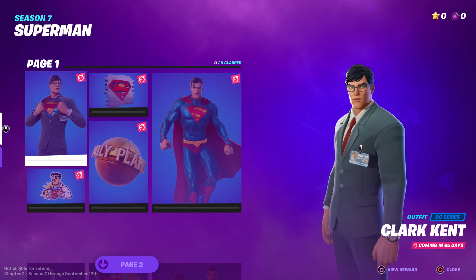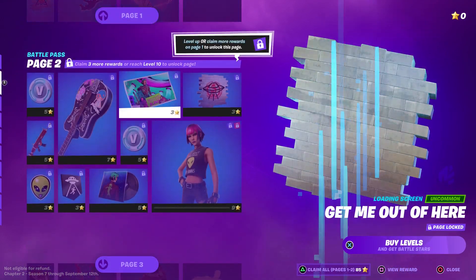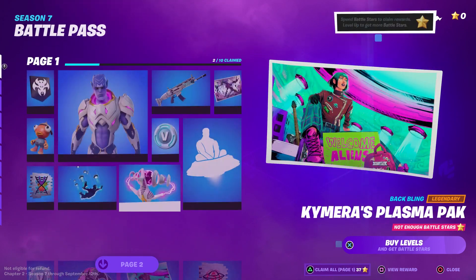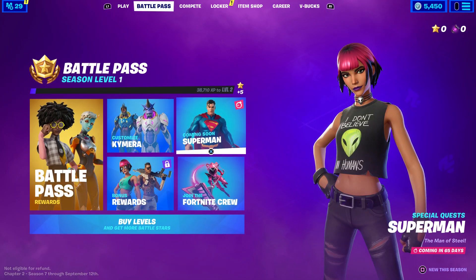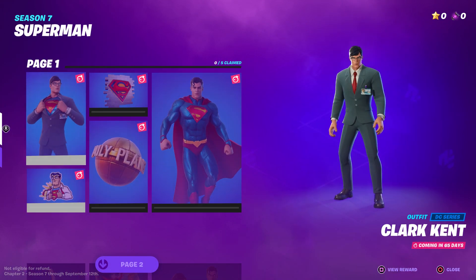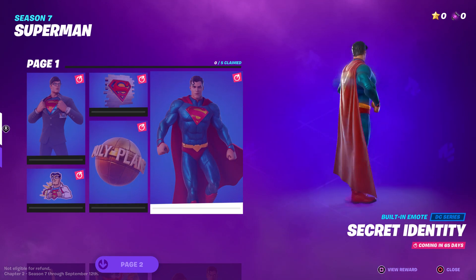To get this skin, you have to claim five — meaning you gotta come over here and claim five. All you have to do is claim because it does show right here, it's gonna pop up, so you just have to claim five to get any of these. Now it is not released yet, but I will tell you how many stars you're gonna be getting.